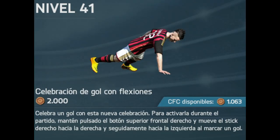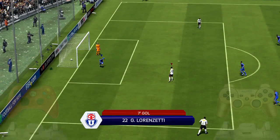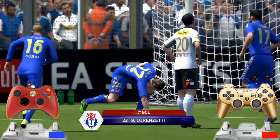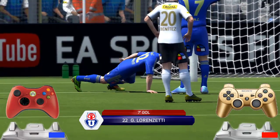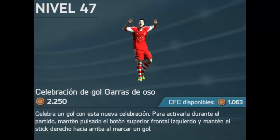The next celebration is 'Flexión' — available at level 41, costs 2000 monedas. Achieved by holding RB or R1 and giving two taps on the right joystick: first to the right, then to the left.